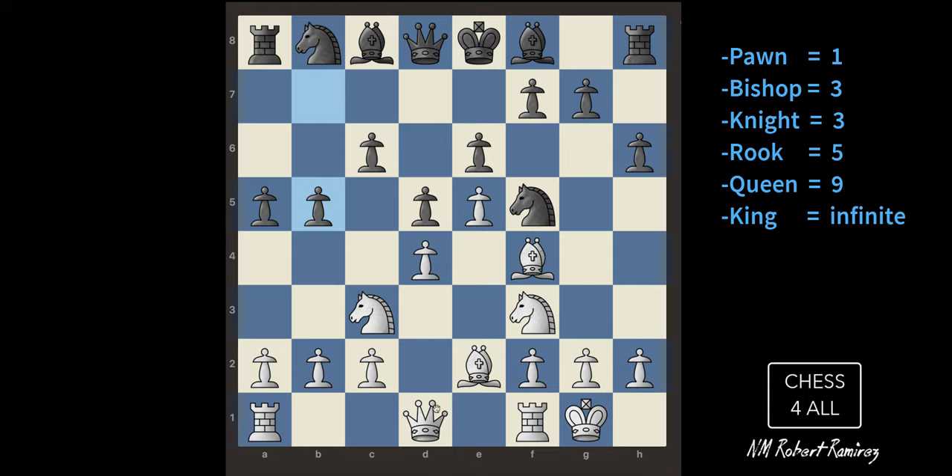He keeps moving pawns. Let me think about how I can get to that king. I'll start by bringing my queen up and putting it right here. I've only moved two pawns — all the other pawns are still in place.